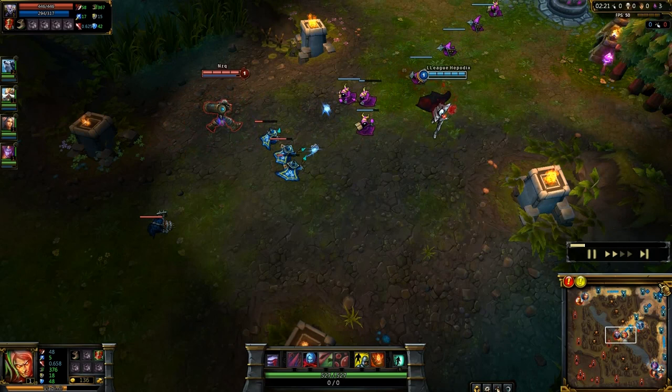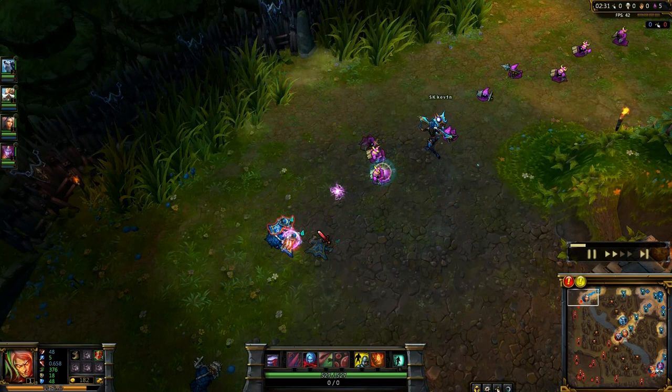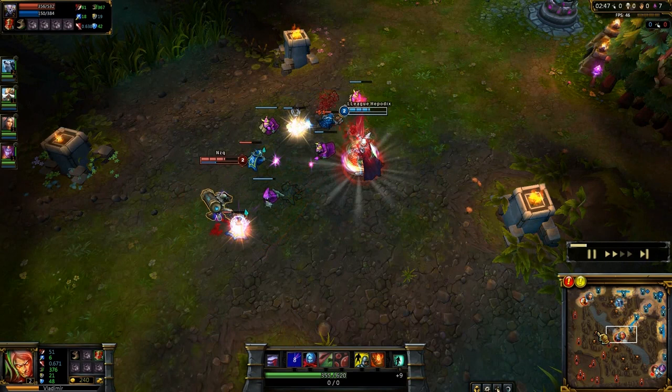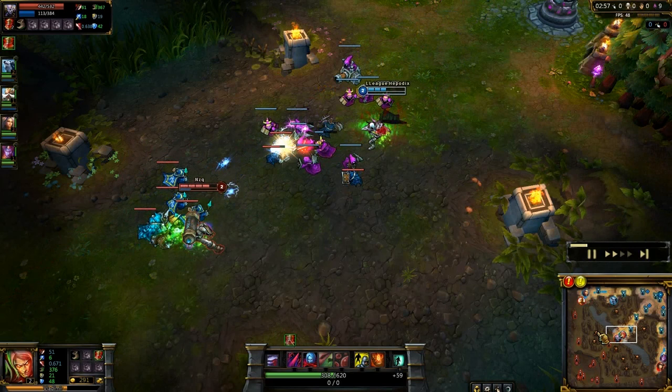I still need to wait for level 2 to get Q. Just last hitting with auto attacks for now. I got my Q and you can see I'm poking him and he's poking me. Ryze is spamming spells quite a lot early — as you can see, he has only 100 mana at this point. So he's spamming too much, and I'm gaining an advantage pretty fast.